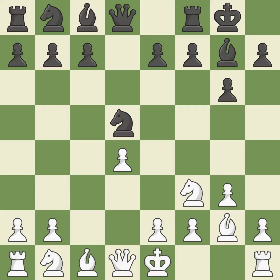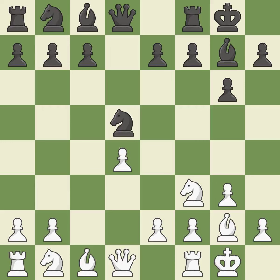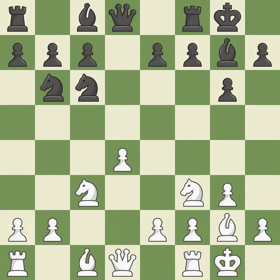Backs off. Castling gets the king to a safer square, out of the center of the board, while also developing a rook. Castling to the same side of the board as the opponent avoids some of the attacking associated with opposite-side castling. This develops a knight from its starting square, activating it. A knight moves out of its beginning square and into the action, defending a piece that is being attacked but is not well defended.